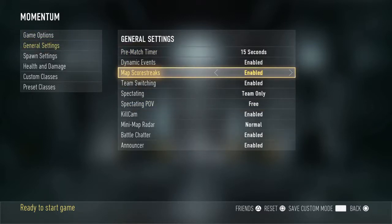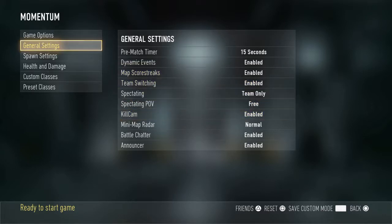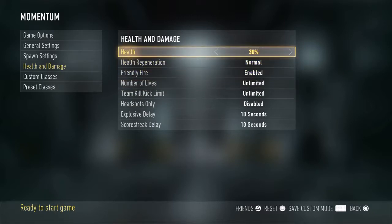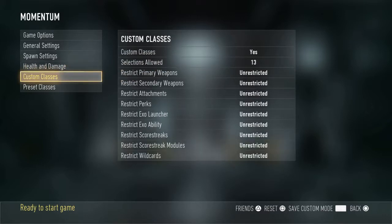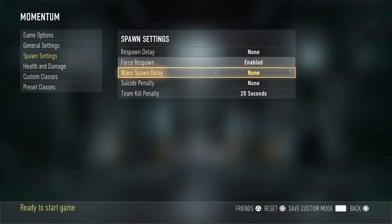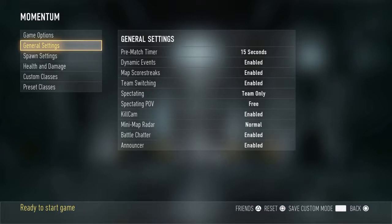Right here, team switching enabled — there's just one part. Health and damage: enable friendly fire, because you're going to need to kill them. Health you're going to want to put to 30, and put regeneration to none, just in case you get a hit marker and you won't get it on them again. Team kill penalty on spawn — set that to none, because you don't want to be waiting 20 seconds every time. That's kind of dumb.